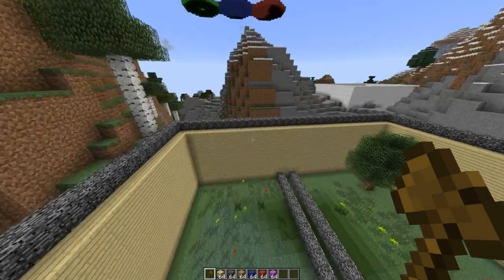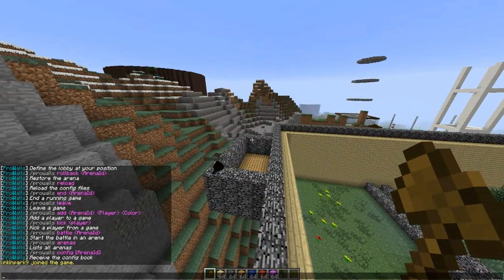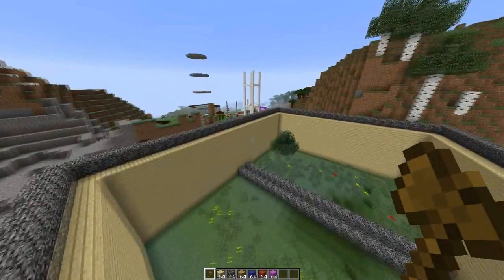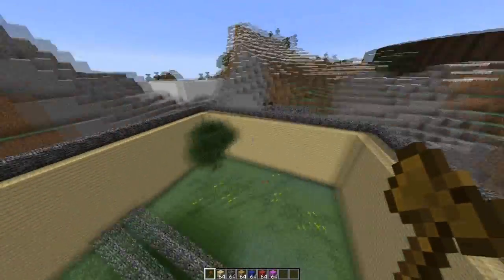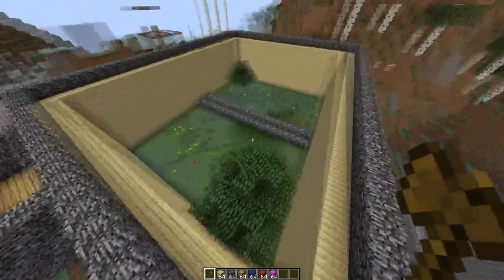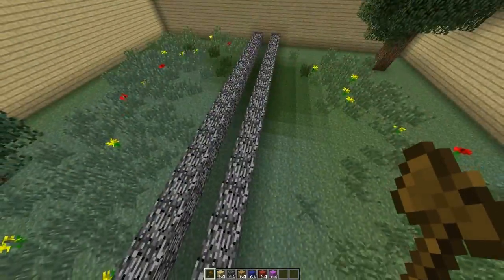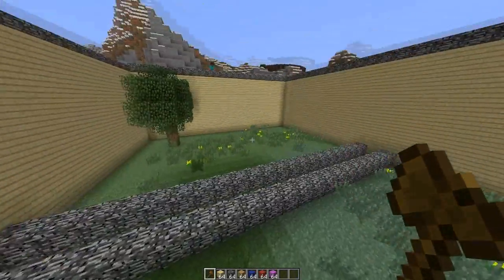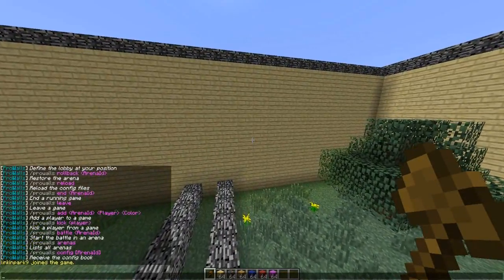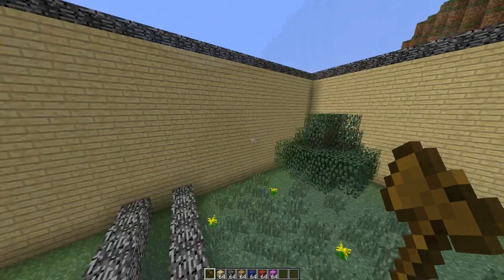Welcome to another Bukkit plugin tutorial — today it's on Pro Walls. This plugin recreates the Walls minigame, which is a really fun game where you have a certain time limit to gather resources and get weapons. Then walls drop and you attack the other teams. This plugin allows you to set up to 15 teams.